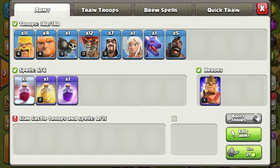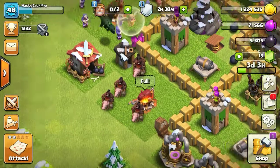I've got Raven Barbarians, four Giants, one Wall Raker, twelve Balloons, seven Wizards, a Healer, a Dragon, and five Hog Riders. For spells we got the Secret Santa spell, a Hew, and a Rage, and our Barbarian — we have nothing in our clan castle.